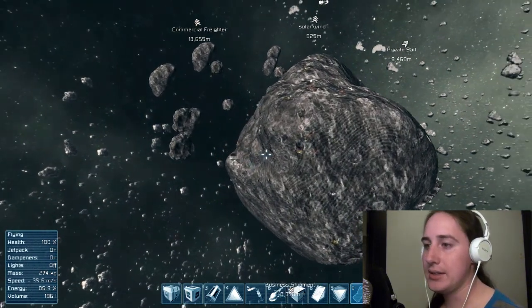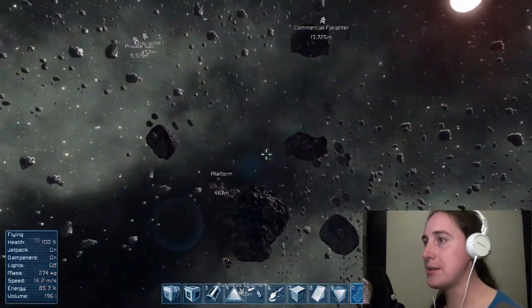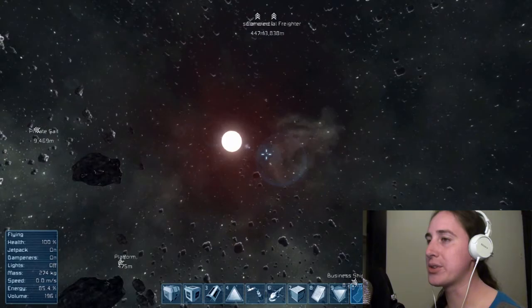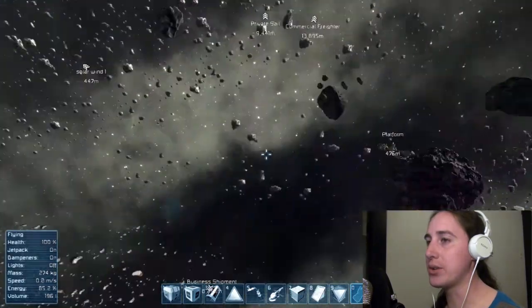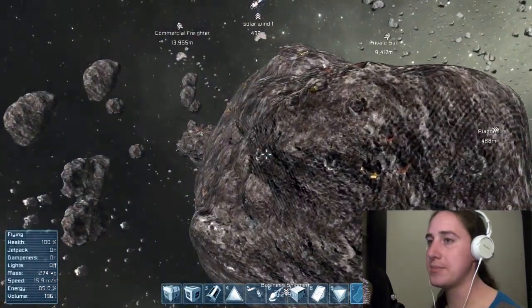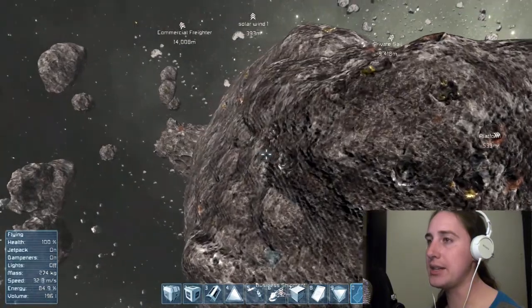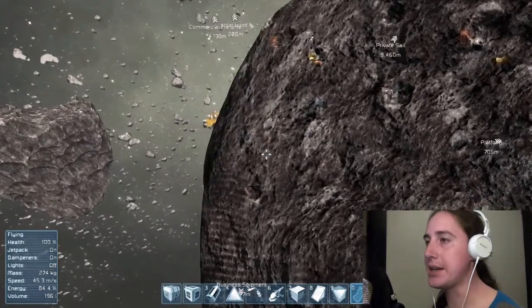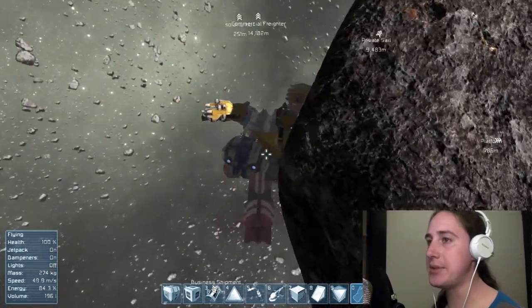Let me go down here, back into this rock, and this is where our new base is. Because if you didn't know already, all the meteors come from the sun, or at least in the direction of the sun. So if you build on the other side — the dark side of the meteor — you'll be fairly safe from any imminent damage.